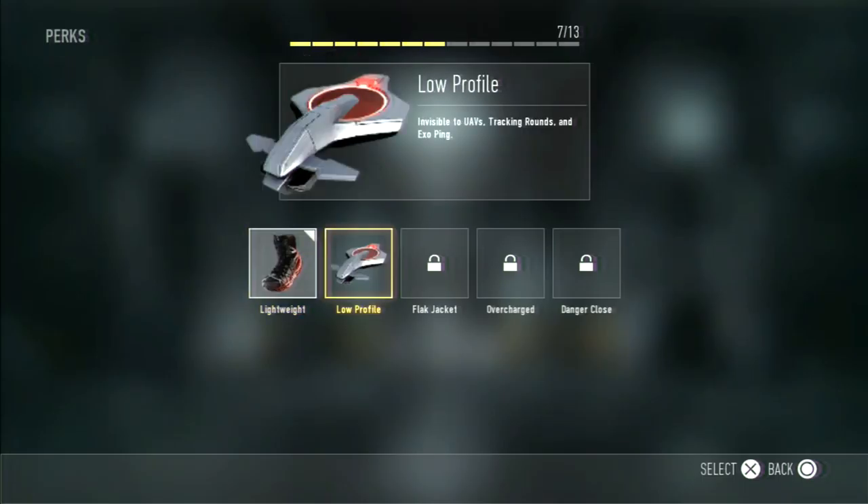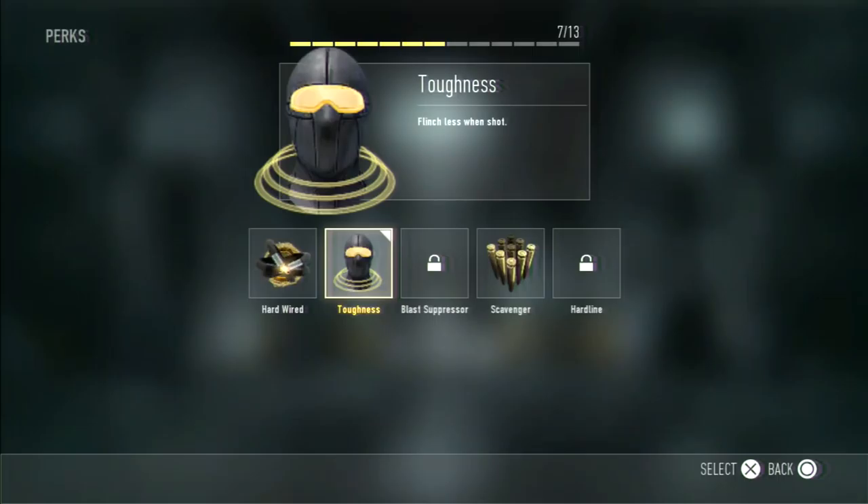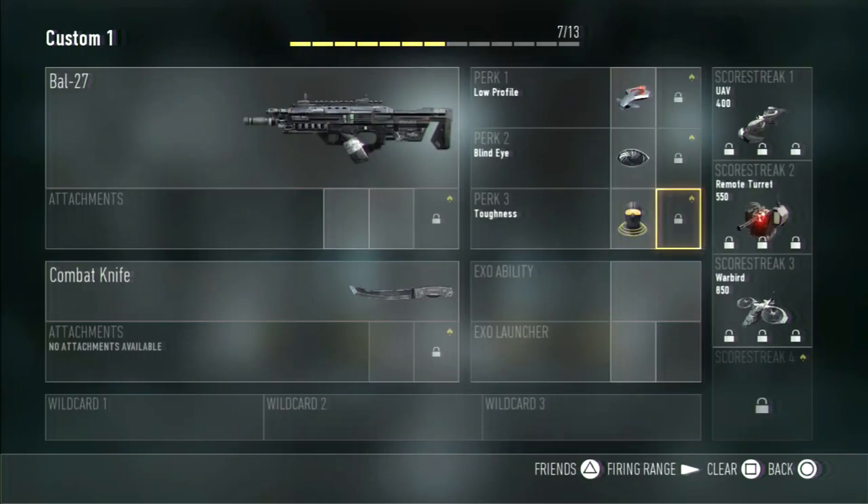For my perks, I use Low Profile, Blind Eye, and Toughness. I also use Toughness and Scavenger — I usually use those.